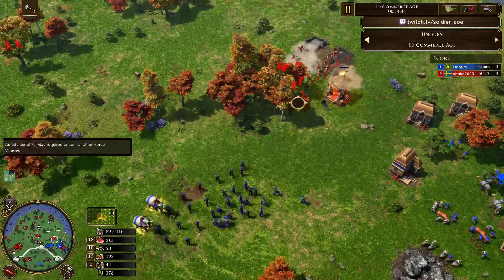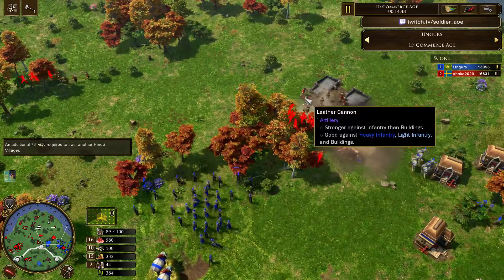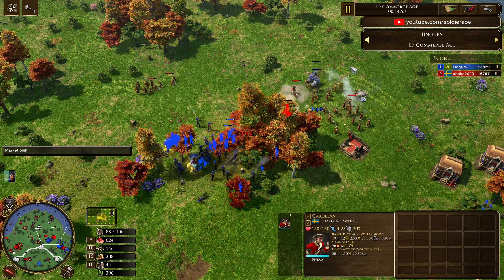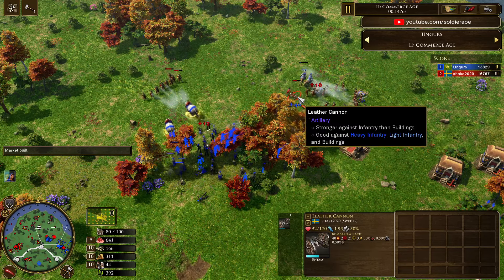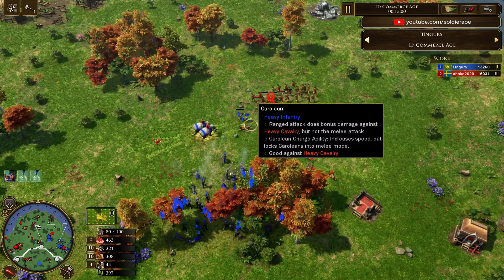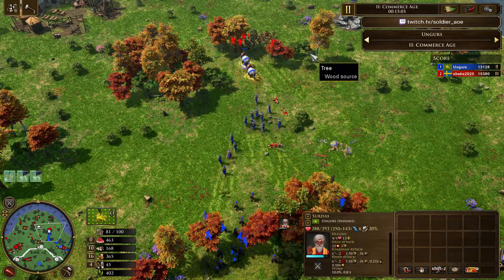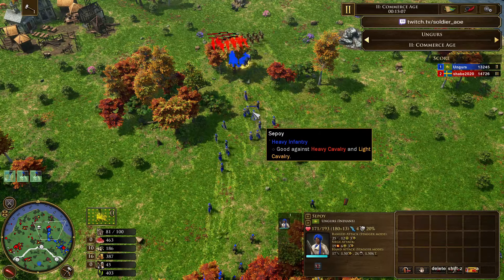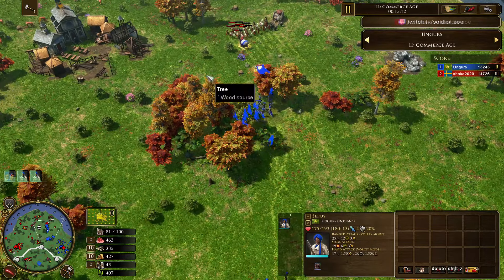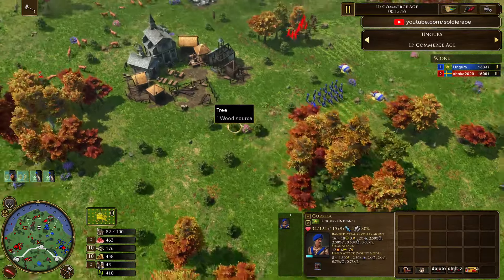Ungers is looking like he's going to stick around in Age 2 quite a bit. He sends the Forced Hour — I think he's about to smash a fight here. You saw Shake age up so he wants to take a fight very soon. The Veteran Caroline tech is actually not coming in — this is rough for Shake. All the Leather Cannons are down. Carolines are like: we've got to get out of here. He forgot to queue up the Veteran tech. It's wild how the Carolines seem to just melt from Seapoy and Gurkha — Seapoy have significantly better stats, but it's still so surprising when they fall so quickly.